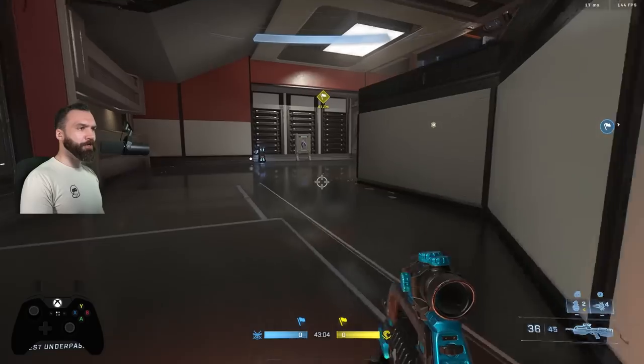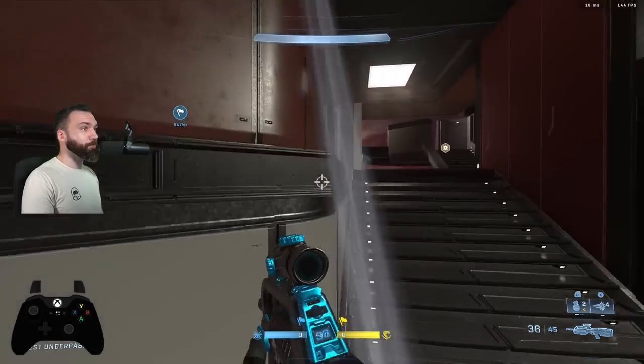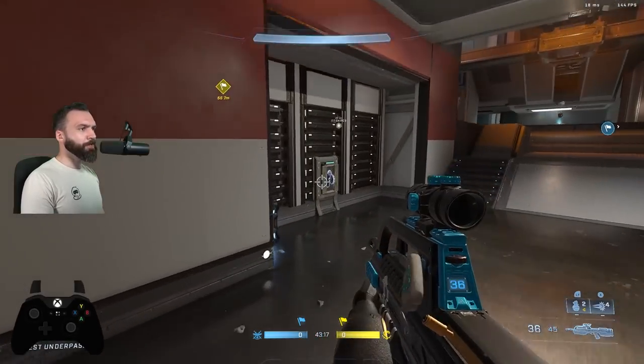You're getting the idea at this point. You've got more slides either up and down the stairs. You can line one up off the corner to go down the staircase or go up the staircase with a slide technically, but because of the positioning it's going to be an awkward one.